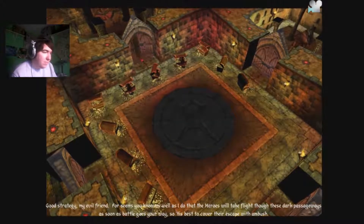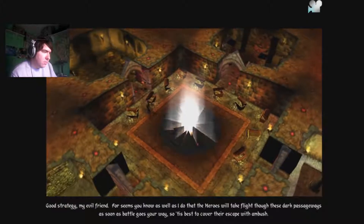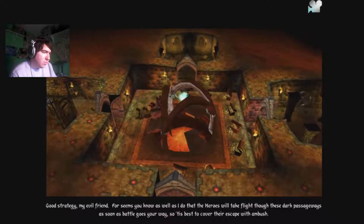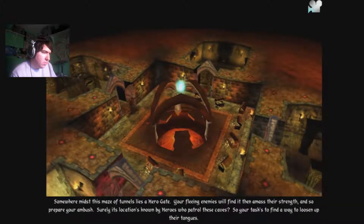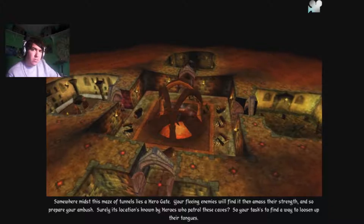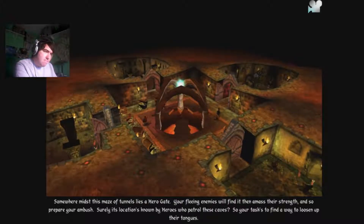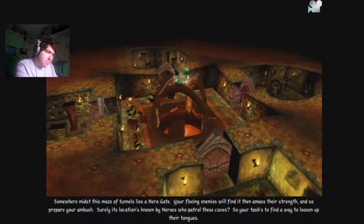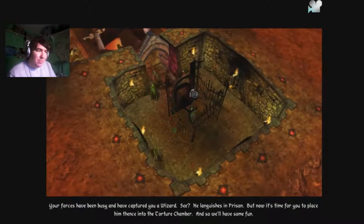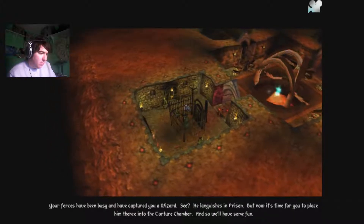Like a rat fleeing a sinking ship, Lord Ironhelm has his escape route already planned. I think we want to do this one. For it seems you know as well as I do that heroes will take flight through these dark passageways as soon as battle goes your way. So it is best to cover their escape with ambush. Somewhere amidst this maze of tunnels lies a hero gate. Your fleeing enemies will find it, never last their strength, and so prepare your ambush. Surely its location is known by heroes who patrol these caves, so your task is to find a way to loosen up their tongues.